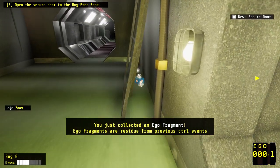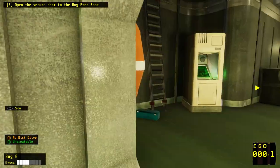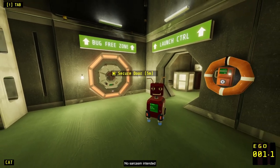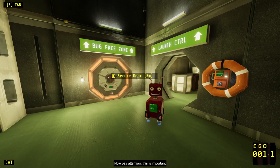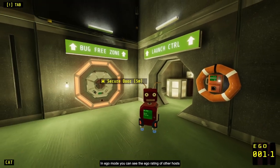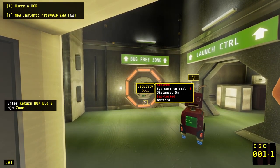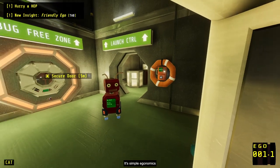'You just collected an ego fragment — residue from previous control events. You should be able to see your current ego rating in your HUD.' Oh, 1.1. 'In ego mode, you can see the ego rating of other hosts. And to control them, your ego needs to be at least as big as theirs. For example, the security door has a bigger ego than you — it means you'll need to save up that much ego to control it. It's simple ergonomics.'